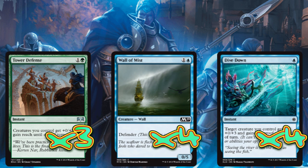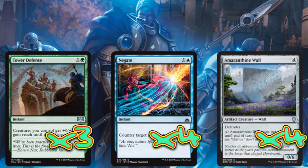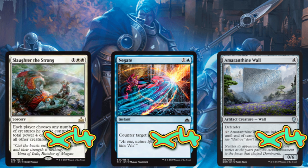In our last 2-drop slot we're going with 4 copies of Negate, just to protect our creatures from board wipes and anything else that could prevent us from reaching our board state. The last creature in the deck is 4 copies of Amaranthine War — a 4-drop 6/6 with Indestructible, which is fantastic. It's going to be really important for doing serious damage. And for removal we're going with 4 copies of Slaughter the Strong: we get to keep all of our creatures and all of theirs go.